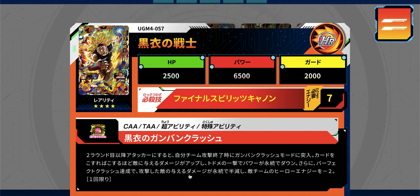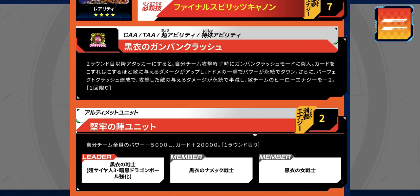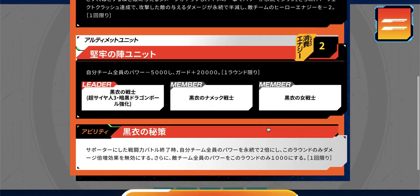His card action ability is the Bedrock Crash, with an extra effect that halves the enemy's damage and lowers their hero energy by two — solid effects. He has a unit with the Namekian Warrior in Black and the Female Warrior in Black, costing only two energy. The effect drops your whole team's power by 5000 but raises all their guard by 20,000 for one turn — more defensive, less offensive, so it's decent but not spectacular.